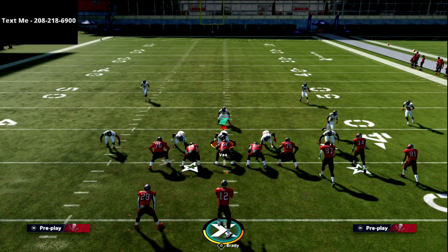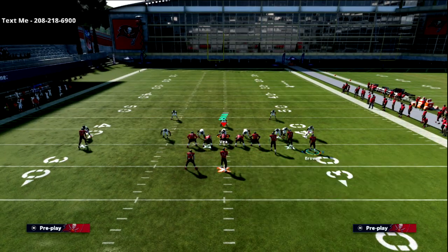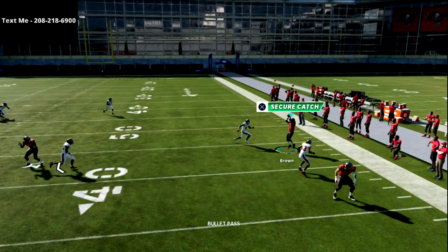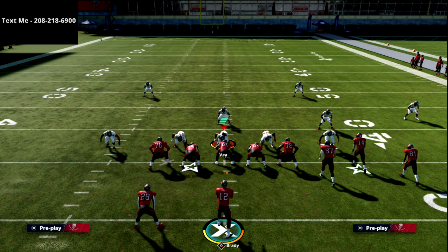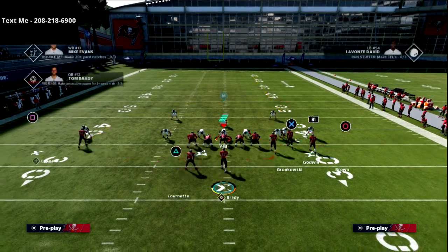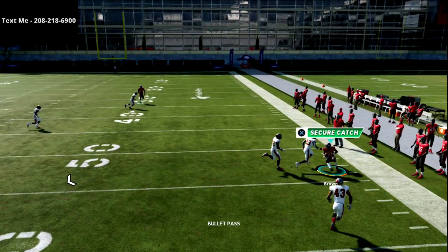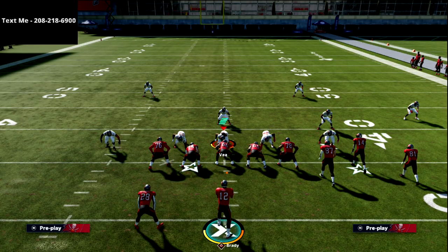Let me show you match one more time. If you run it underneath, if you get him outside enough he'll still beat it, but you really have to work at getting him outside. If you snap him inside the numbers or just motion him one click, against match he's going to get double-teamed. But the more outside you get him, the better it's going to be.